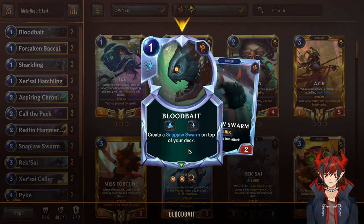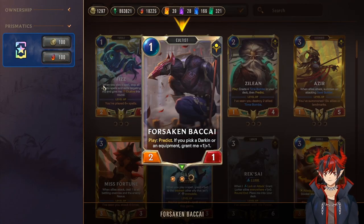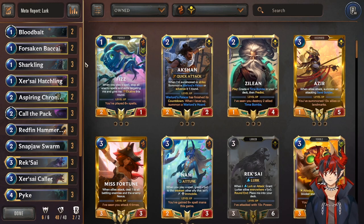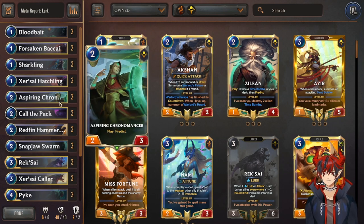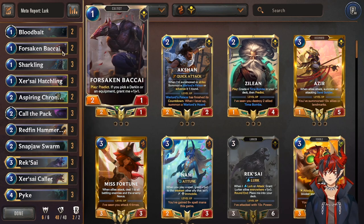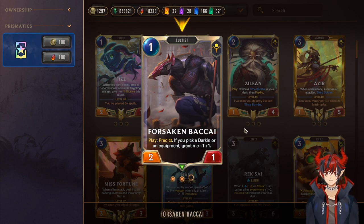Next we have Forsaken Bakai, which I run at a quick two-of because I don't want to run too many non-lurkers. This deck is meant to be turbo consistent — it only runs four non-lurk cards. If you see them in your opening hand you automatically keep them, so we'll be proccing lurk quite often. Forsaken Bakai comes down on turn one and lets you predict, which lets you hit Reksai or Pike and curve appropriately.